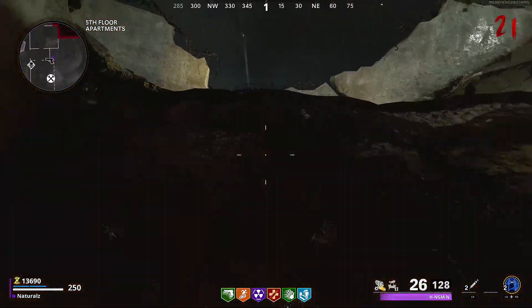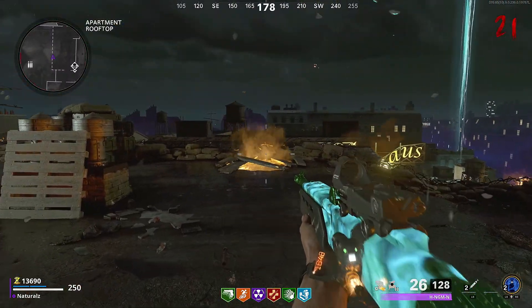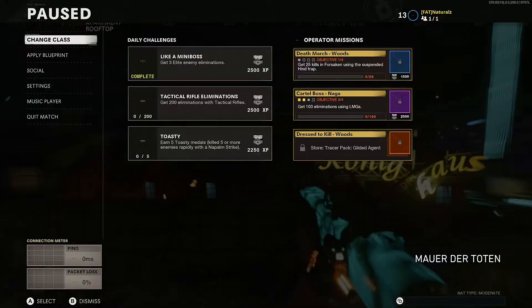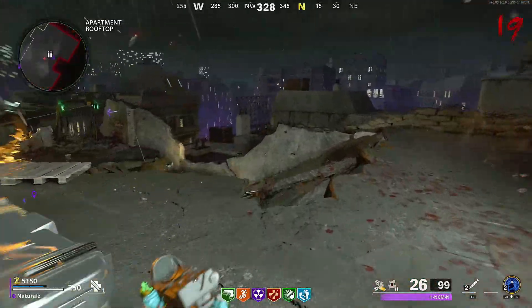Once you have those perks, go to the spawn room onto the roof. As you can see on screen, slide where I am sliding. Just before you hit the wall, pause and then unpause, just like the other tutorials I have on my channel. Just to clarify, you don't have to glitch through the wall.